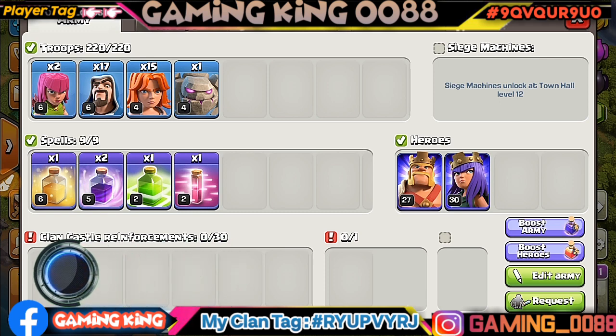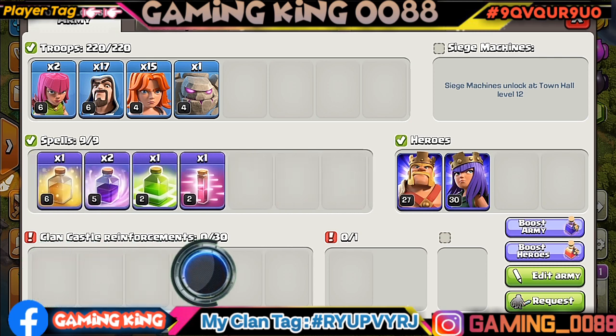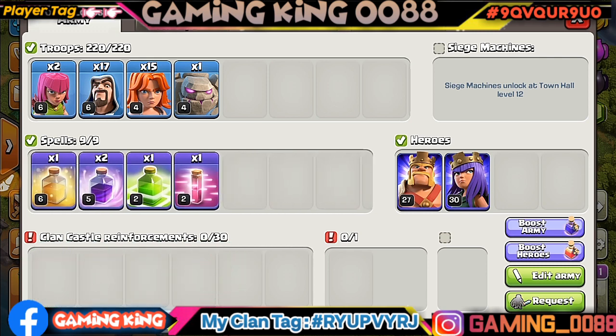First of all, if you attack on the wall, you can take poison in CC. Now I am talking about the CC troops. You will take 5 ballers, and for the spell you can take poison and haste also. So guys, let's go and attack!